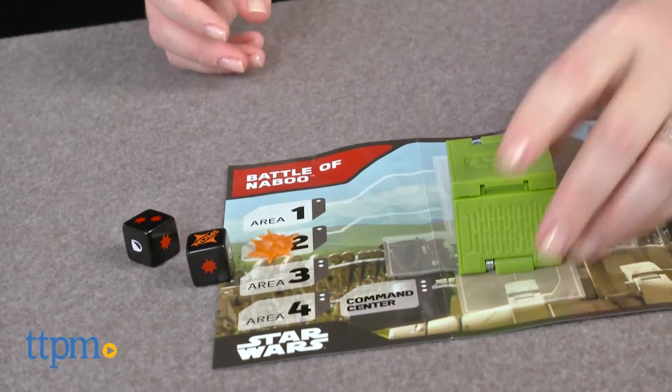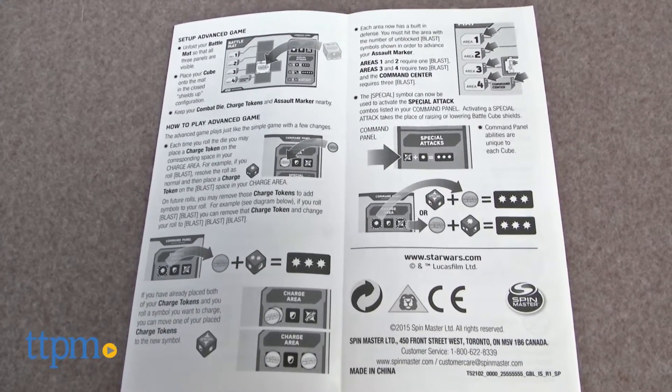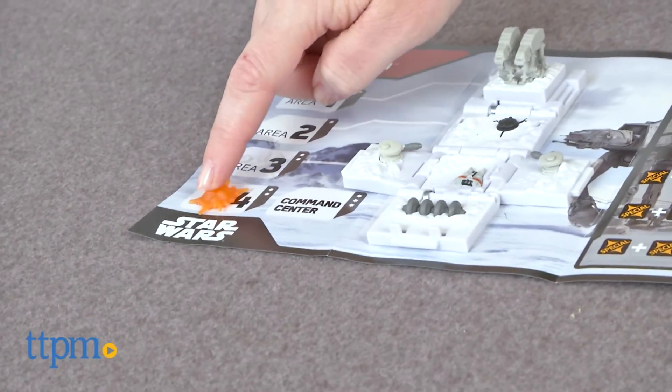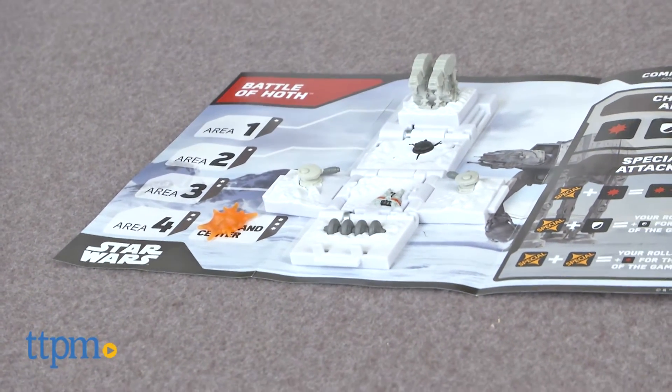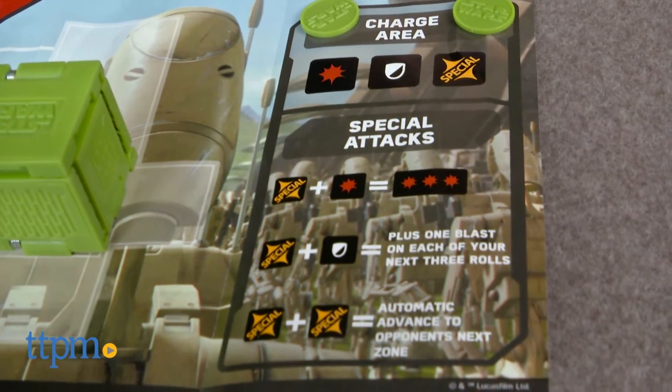This is a pretty easy to play game for Star Wars fans who will enjoy seeing familiar locations from the movies and collecting those locations in the cool pop-open cubes. We were left with questions about some of the dice outcomes, but we think kids could just interpret the instructions however they see fit and come up with house rules. We like that the game offers an advanced way to play because the basic gameplay could get a little stale after a few plays.